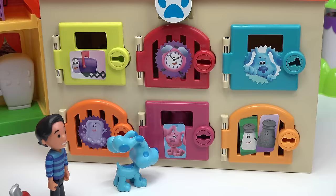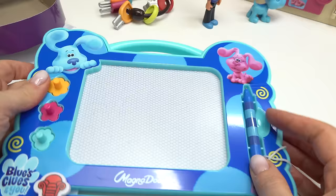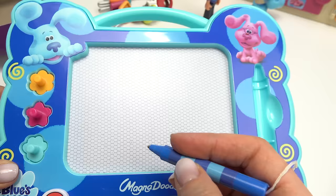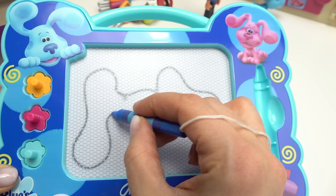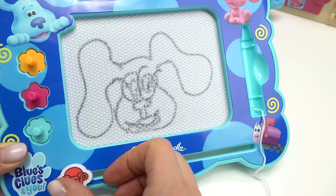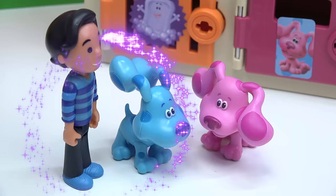Now that we've freed Blue, let's free the others. Let's do Magenta next — let's see what we need to do. Whoa, let's make some fun doodles! We've got Blue and Magenta, and some pretty fun shapes: a flower, a star, and a paw print. Looks like the chair is the eraser and then we have this pen. Let's go ahead and draw Magenta — she almost looks like Blue! What is the main difference between Blue and Magenta? Let's draw her eyes... it's her glasses that she wears, her nose, and her mouth. Whoa, she looks kind of funny!